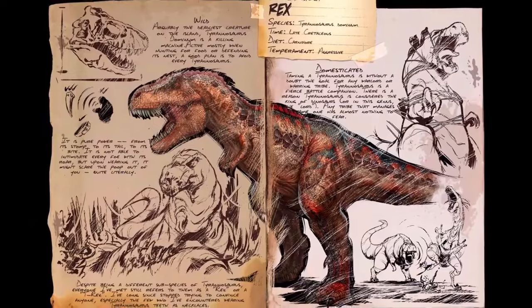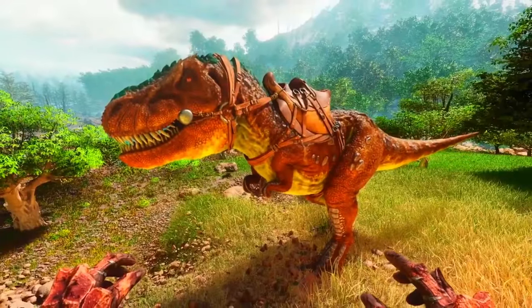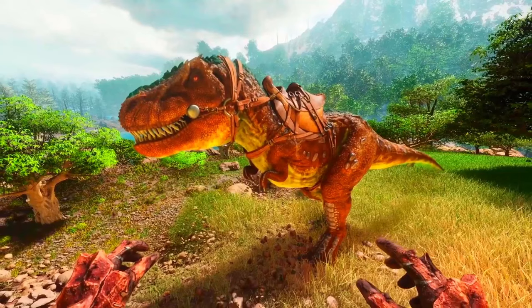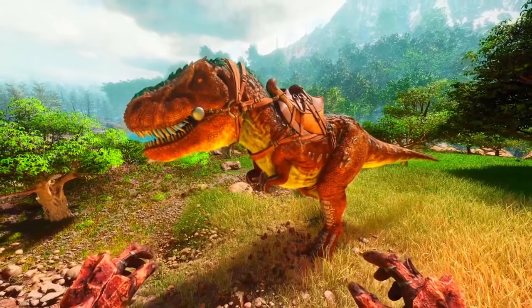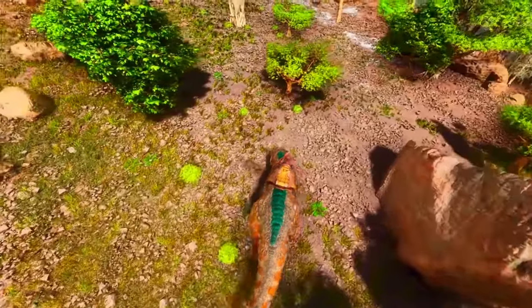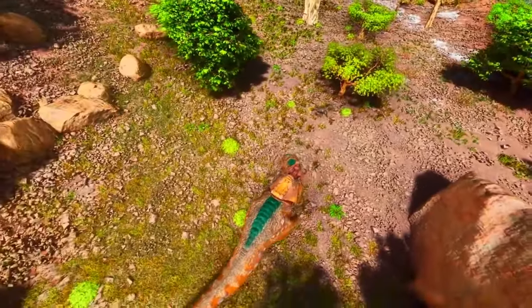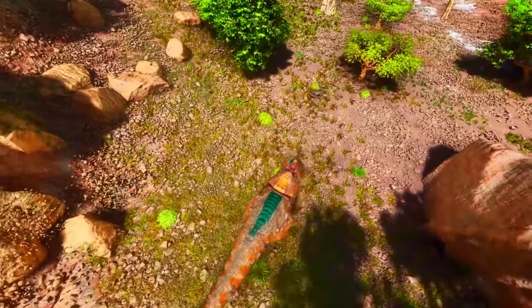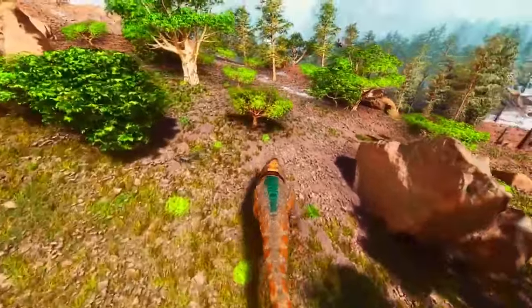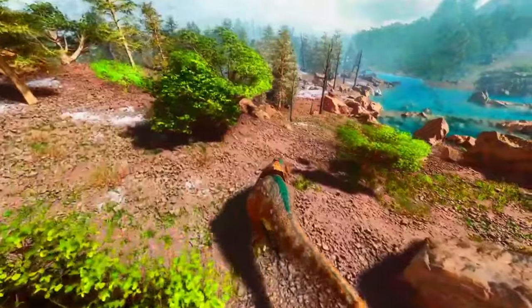And in at number 1 is the Rex. Rexes possess high base health and damage stats, making them formidable fighters. They are strong attackers and can deal significant damage to both creatures and structures, making them excellent combat mounts. Due to their strength and health, Rexes are often used in various combat scenarios, including hunting other creatures, defending bases, engaging in boss fights, or raiding enemy bases. Their high damage output makes them valuable assets in confrontations.